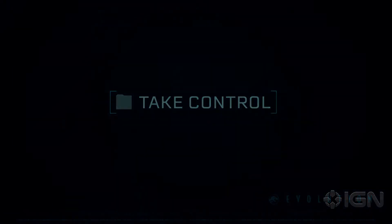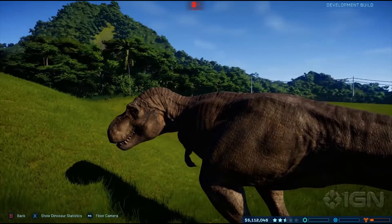We finally got information on Nublar, so we're just gonna jump right into that. Isla Nublar is a confirmed sandbox mode for Jurassic World Evolution. I'm so freaking excited about it. I kind of expected that to be the case, because it doesn't make sense to go through the game making parks on every island, just for Isla Nublar to be the exact same way. They wouldn't keep it a secret like that.